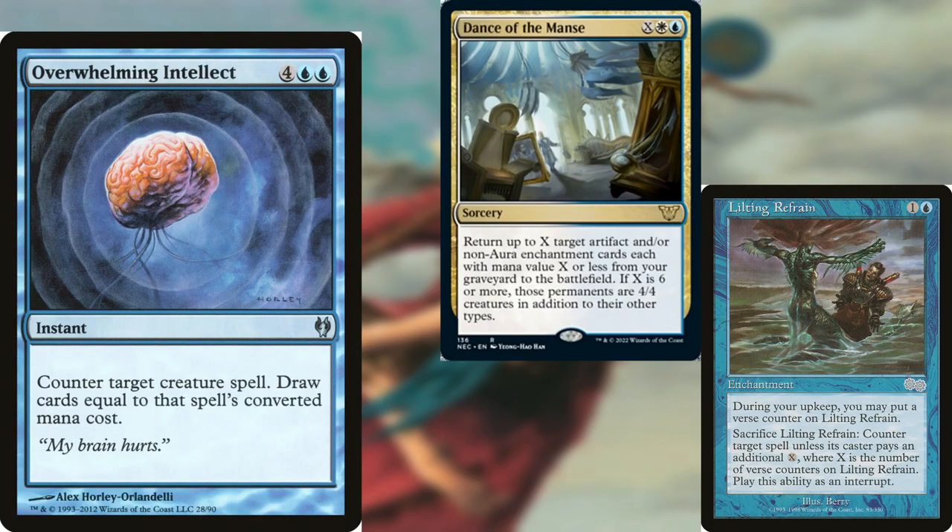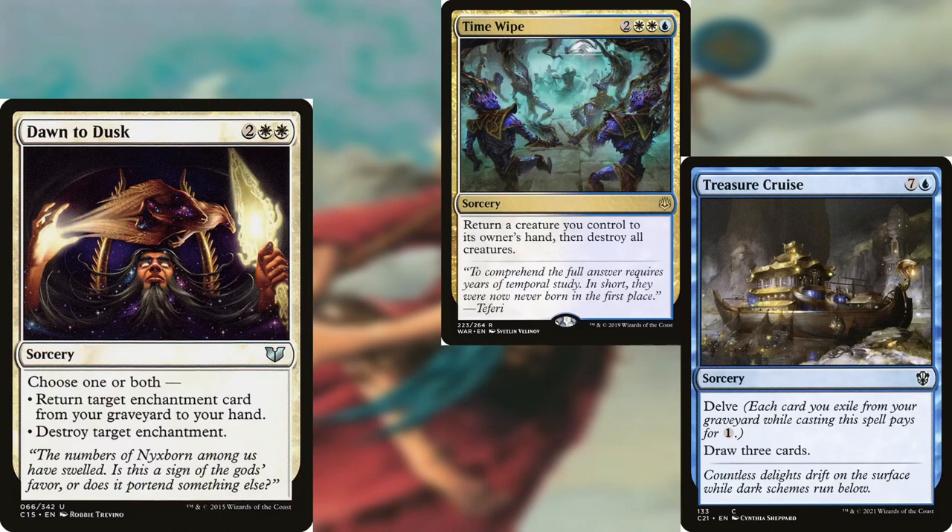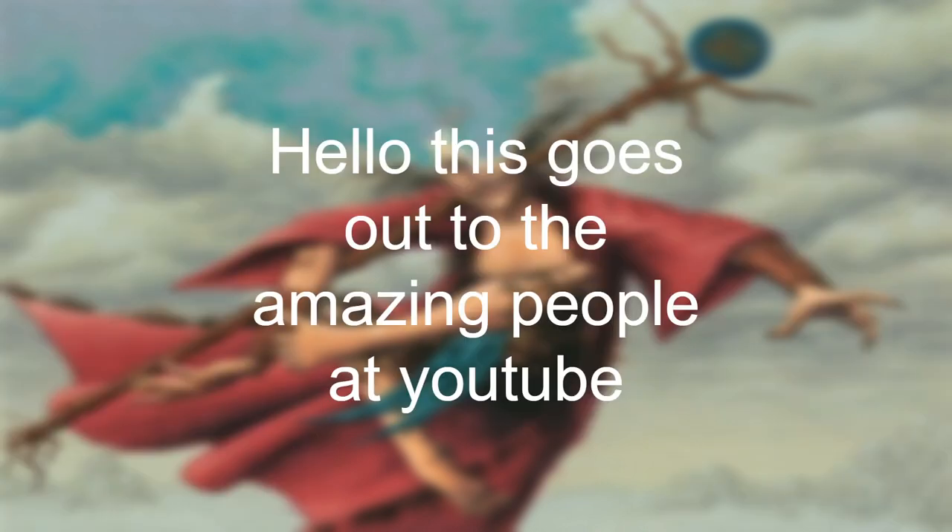And then we have Overwhelming Intellect, a card that I can't relate to. And here's Mind Unbound. Couple more cards to play in the deck.